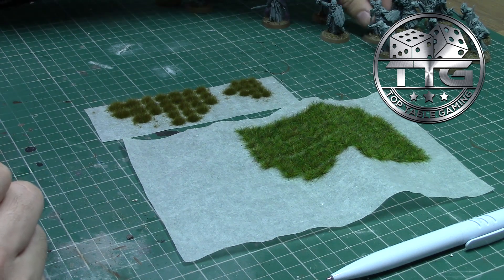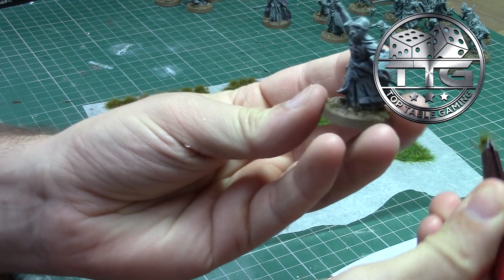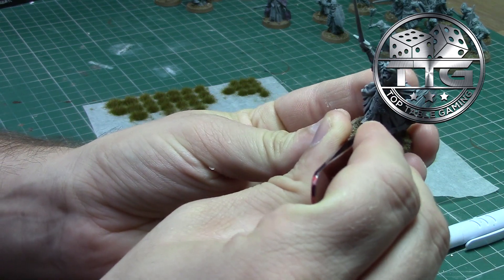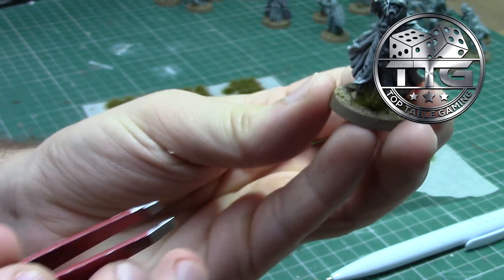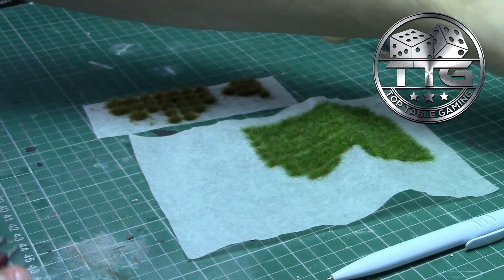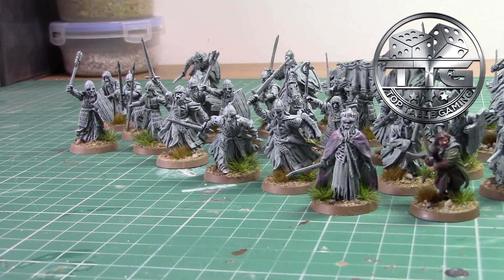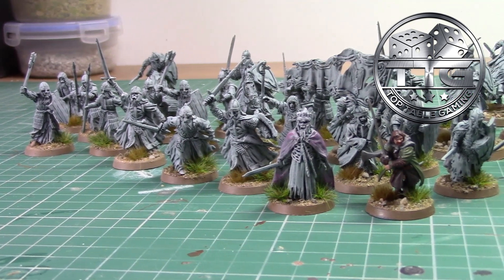Once the glue is dry you can add some tufts of your choice to the base of the models. I'm using a combination of light green and dark green tufts to represent the floor of the Pelennor Fields. And so there we have it — the army is fully complete and done in less than a week.